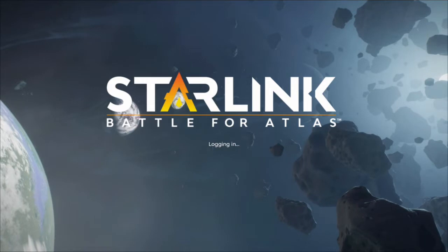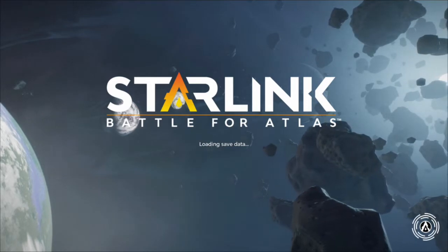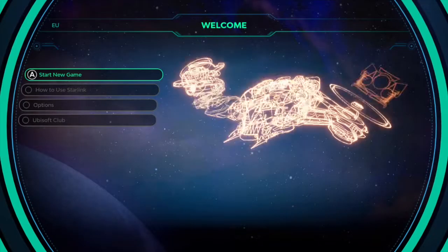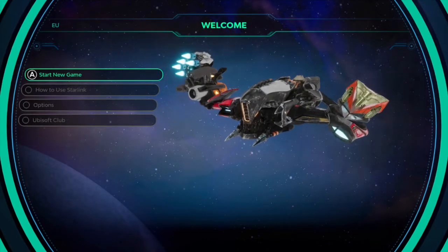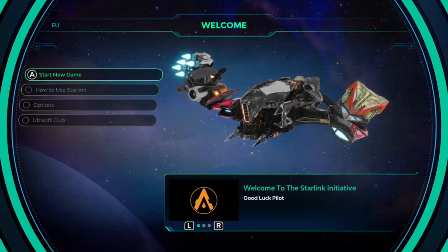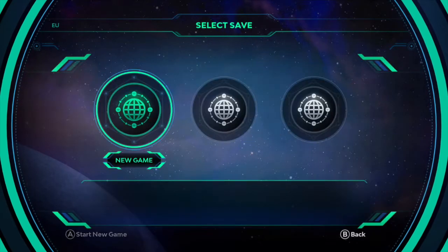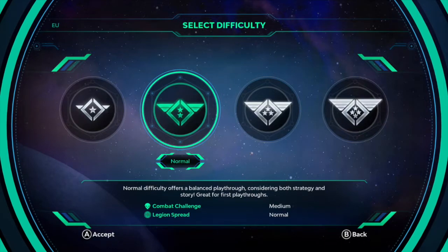Let's dive right in and show you how this game works. We come up to the title screen, it loads up save data — of course it's not going to find any on this file — so we start a new game right at the very beginning. You can see one of the ships with the ice missiles attached. We'll go with Normal difficulty, and the first thing it tells you to do is attach the Joy-Cons.